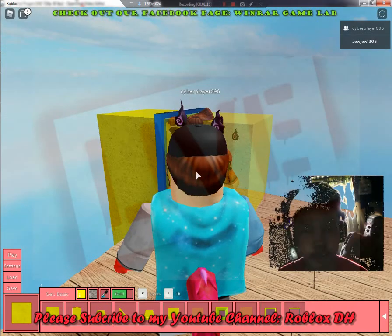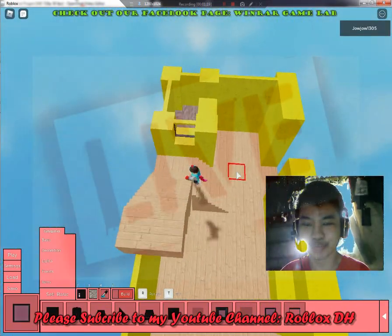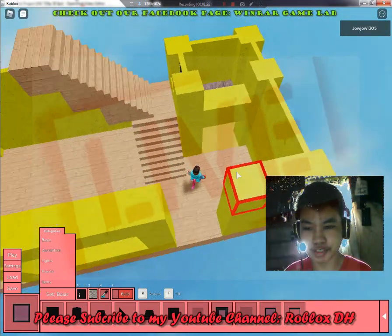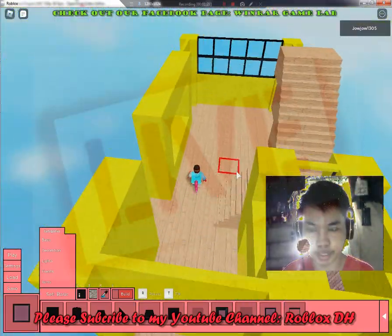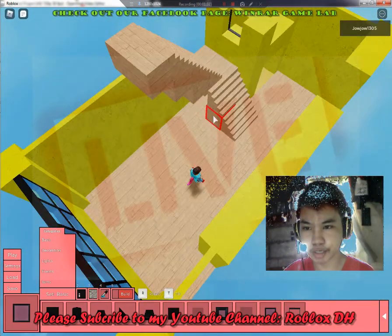That works. Okay, that took a while to build but it was fun. This is the layout of our first floor. We have three floors in our house. This is gonna be the bathroom and there are two vents in here to escape from — that's pretty nice. And our windows up here, I'm gonna add the decorations later.